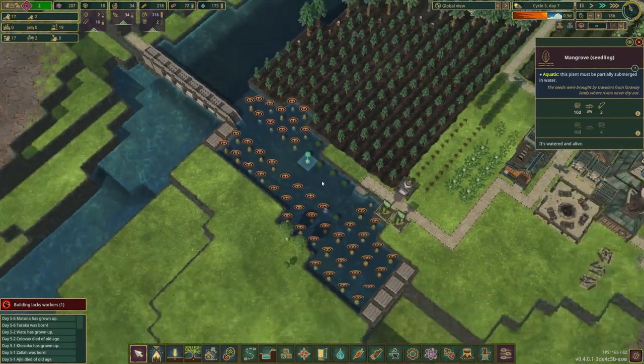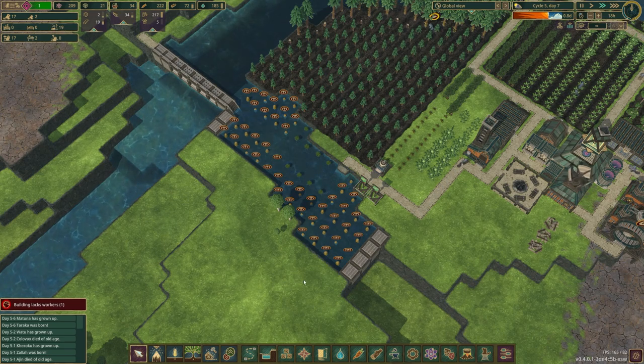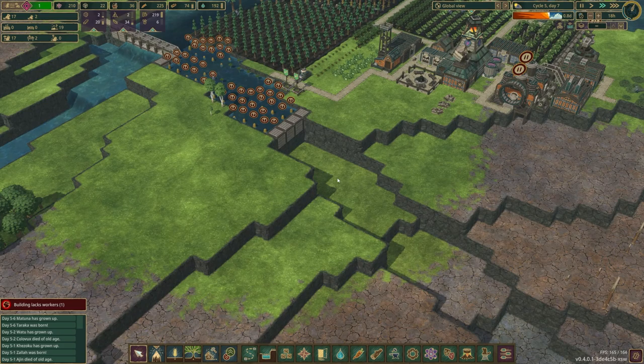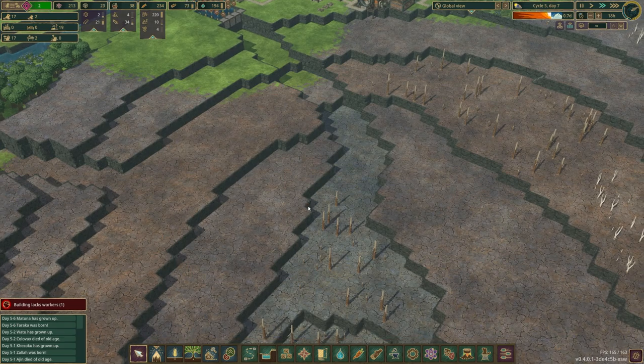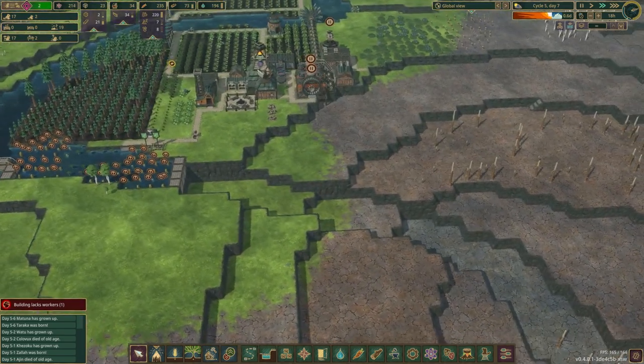Mangrove seedlings looking good. Let's unmark these for cutting because we don't want the mangroves to be cut down — we want to harvest them for their food. Now that this is taken care of, I was thinking we could just have a kind of tiered system to keep everything filled up — just cascade down and down and down. That way we don't end up losing a ton of water if we end up filling this, which we will eventually. This could be a gradual project.